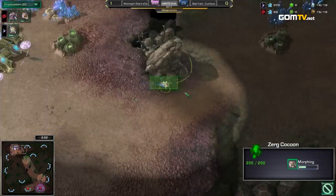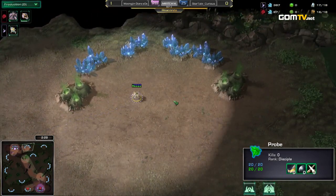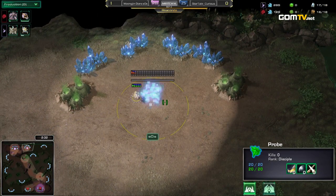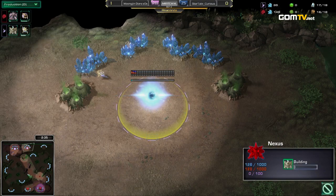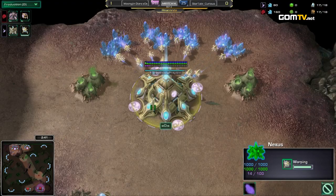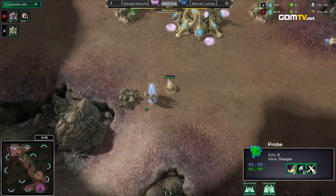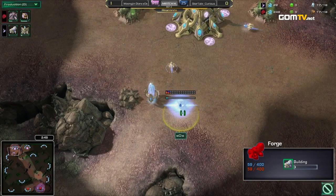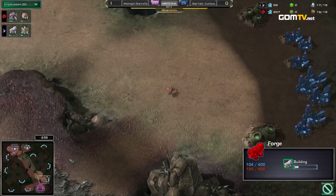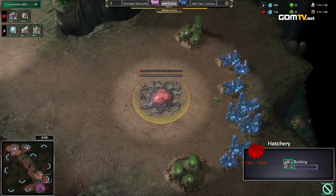Looks like a Nexus first, going to take the backdoor expansion. On this map he can add a gateway at his wall because of how this Nexus works out. I think to do anything else would be kind of silly, unless he tries to go for a cannon. And Curious here, with no pool just yet, could actually go double hatch before pool — and that's exactly what he's going to do. But it's a Forge. And if he goes and scouts this he could do so much, but he's not scouting. This is a good build for Curious — if you get away with it, of course.